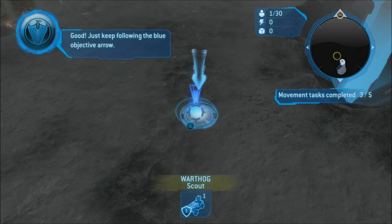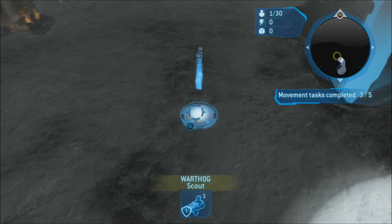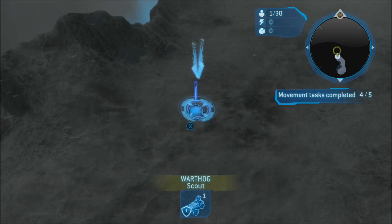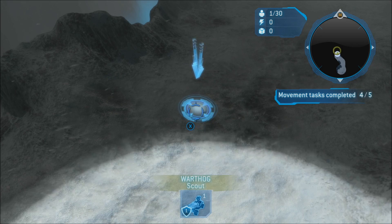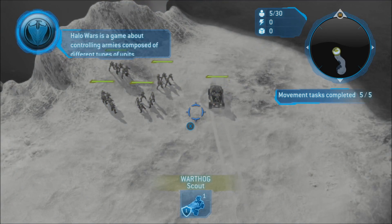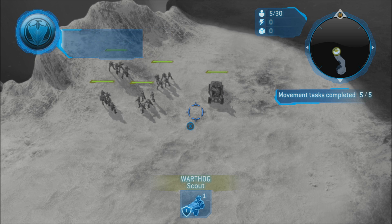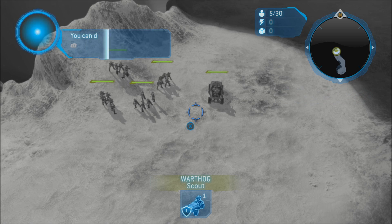Just keep following the blue objective arrow. Halo Wars is a game about controlling armies composed of different types of units. You now have more units to control — select them all. You can do this by pressing the left bumper.